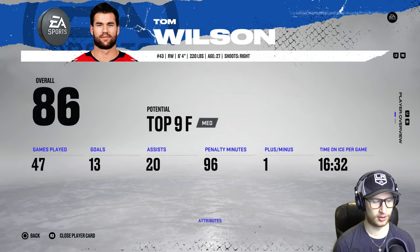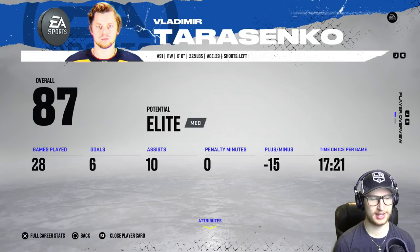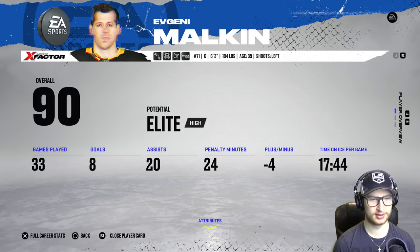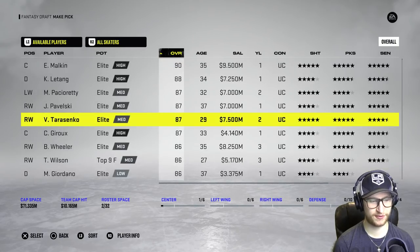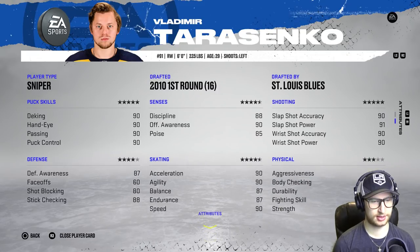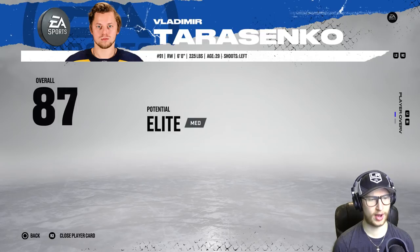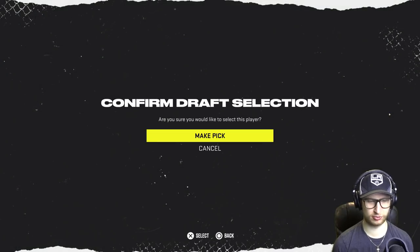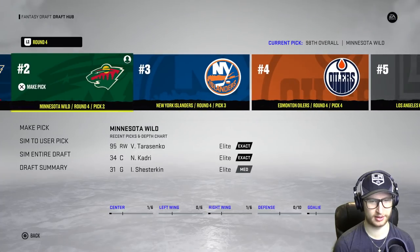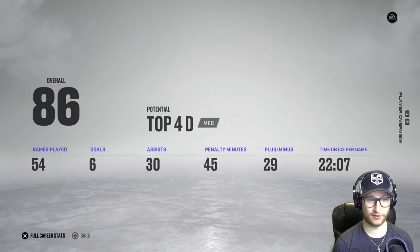Oh, Tommy — Tim Winston! I could pick up Tim Winston. Oh, Vladdy though, that makes it hard. Tarasenko, 87 overall, 7.5 million. There's no way we're gonna get Tim Winston because our next pick is gonna be — actually no, we should be able to get both of them. Yeah, okay, we get Tim Winston as well — back-to-back right wingers. I do need defensemen.